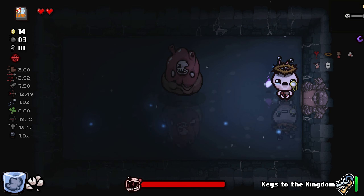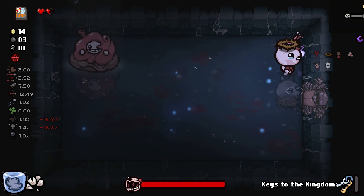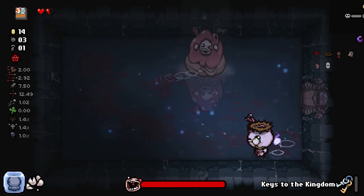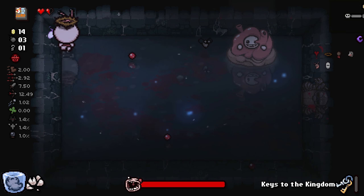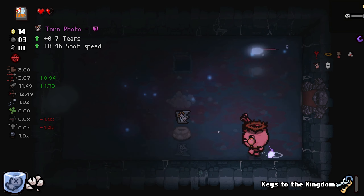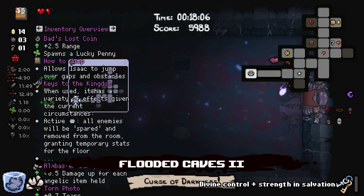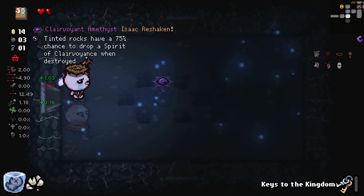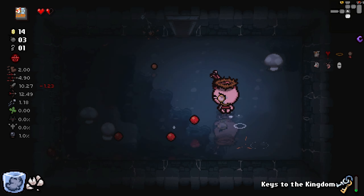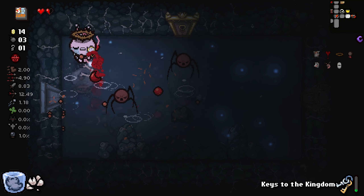It might be worth it to take damage here. I don't want to actually get an angel deal here — but it's a low chance as is. I'd rather wait until the last possible floor to get another angel deal. I just have to dodge this guy for 30 seconds now — this is honestly very hard and annoying. There we go, last second too. That's a huge tears up. I didn't know it worked like that — so maybe it's based off the amount of tears you have, so it's like a snowball effect.